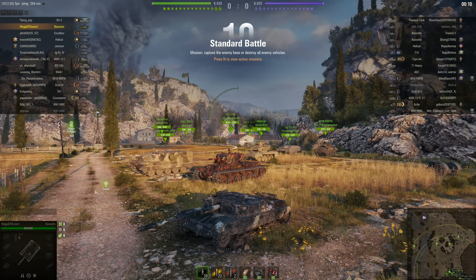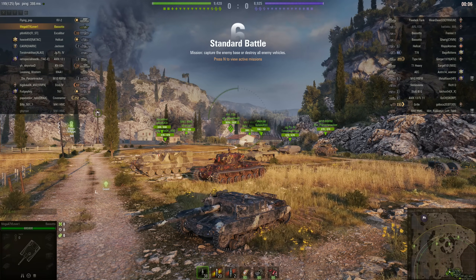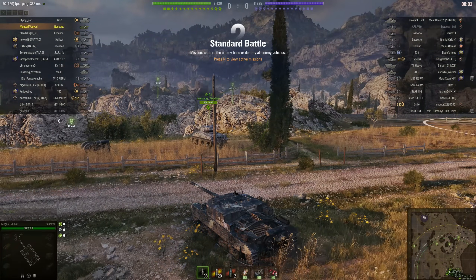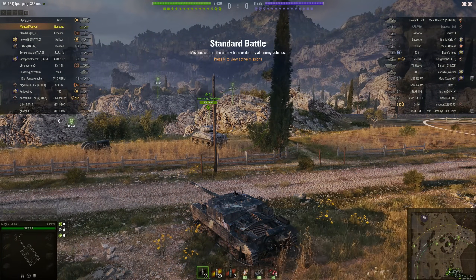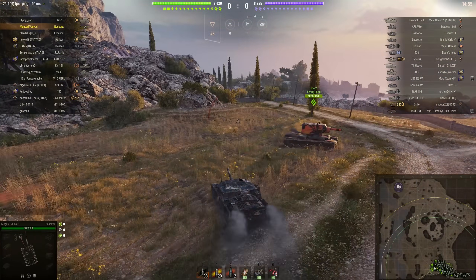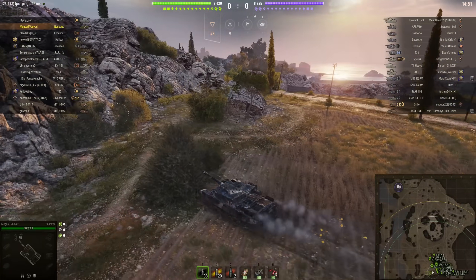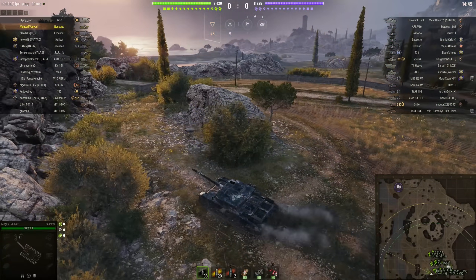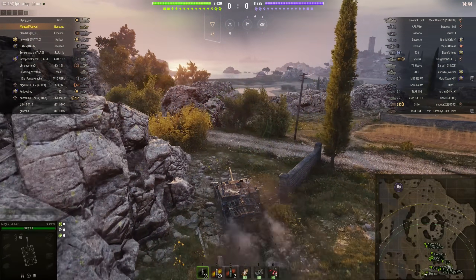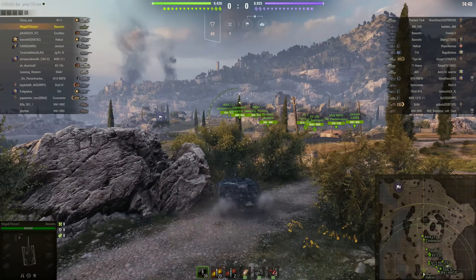For a number of reasons - first, and probably very obviously, because of the results that Mega ATV Lover One here is going to achieve, but also this battle isn't over in six minutes the way most World of Tanks battles tend to be these days, which is doubly surprising because this is the Mines map. Battles on this map are usually over very quickly - it's not a big map. The machine he's driving is the Italian M43 Bassotto, a tier 6 tank destroyer.